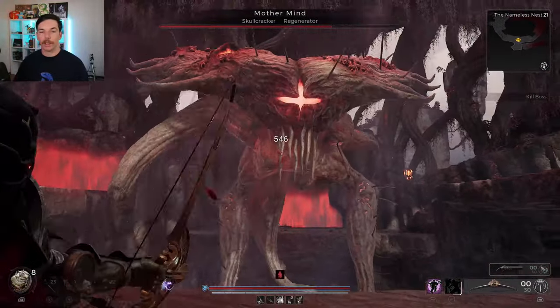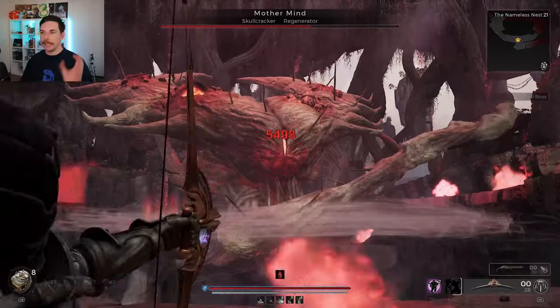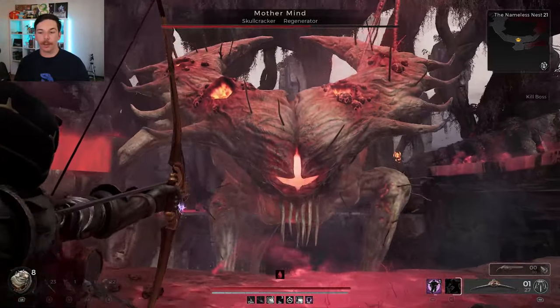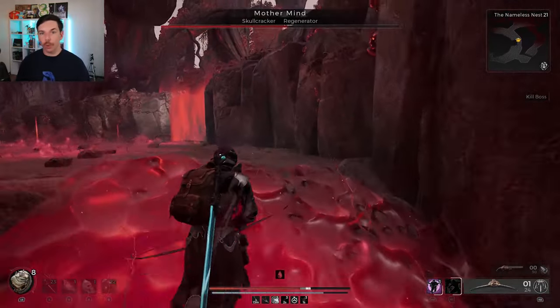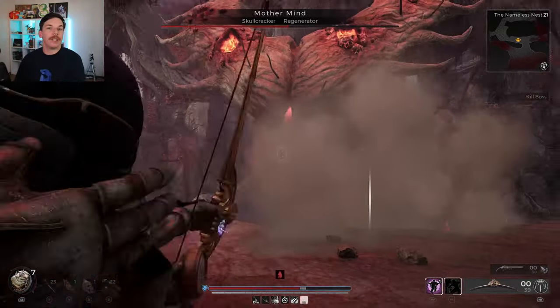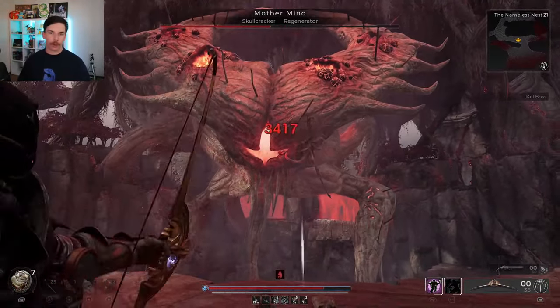We actually have pretty decent survivability with this build. There are going to be two setups — one is really good for surviving and the other is more damage focused, but either way they are both very good for survivability. We have really good reload speed and draw speed with the bow, and we also have some pretty good movement speed courtesy of the haste buff.